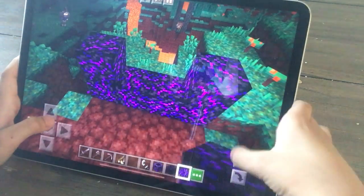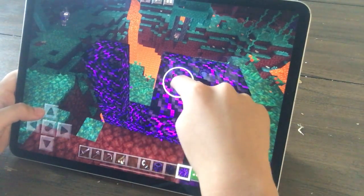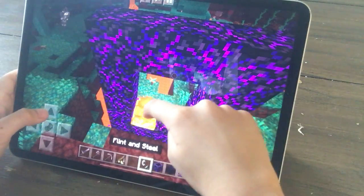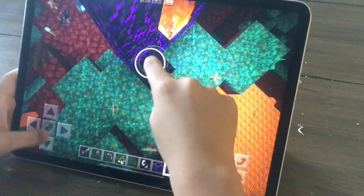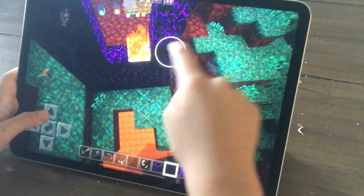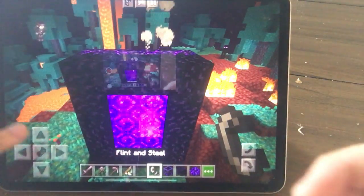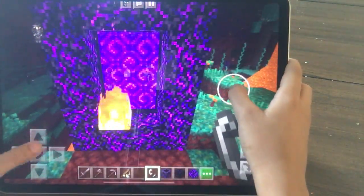Here's the Crying Obsidian. It looks good on your portal. But it didn't make a portal. So why didn't you put a portal behind it? So nice. If you look in the back, your portal — right.